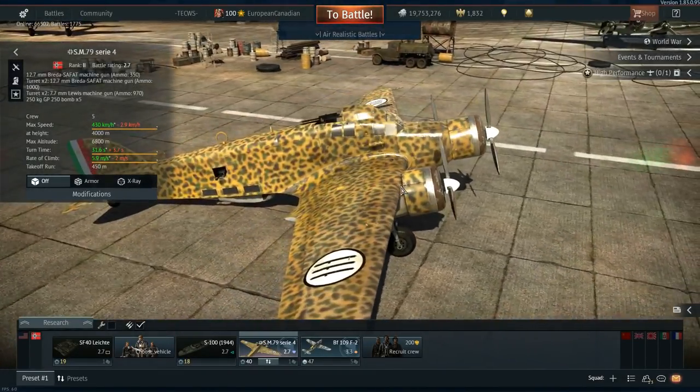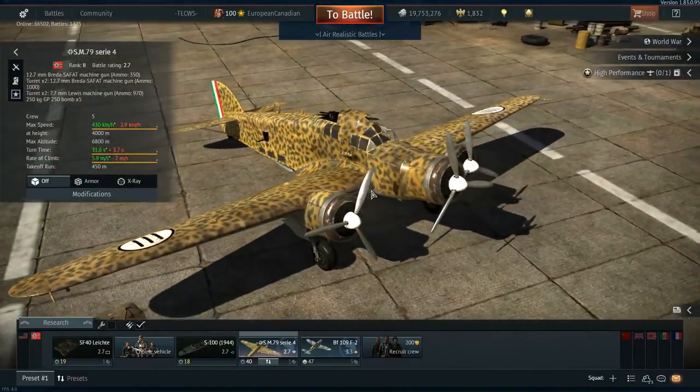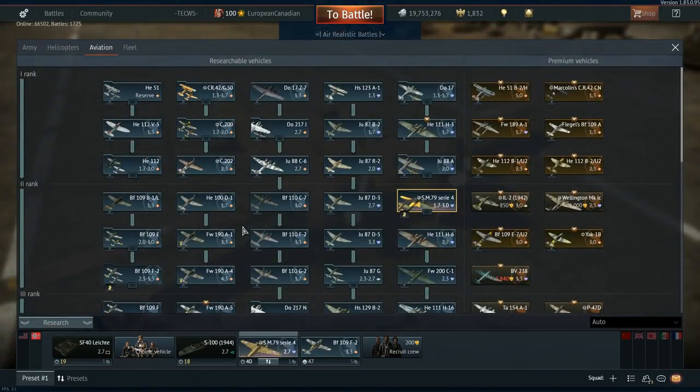Hello everyone, hope you're doing well. Today we're back in War Thunder looking at another hidden vehicle — this is the first of the two hidden Sparbieros, but we need to clarify something before we go ahead.